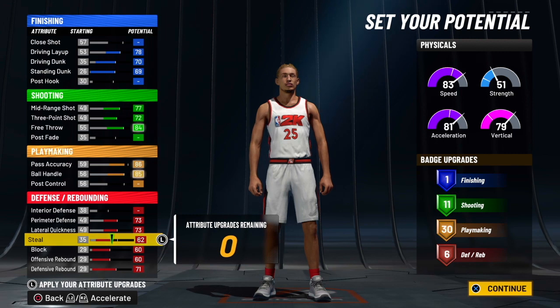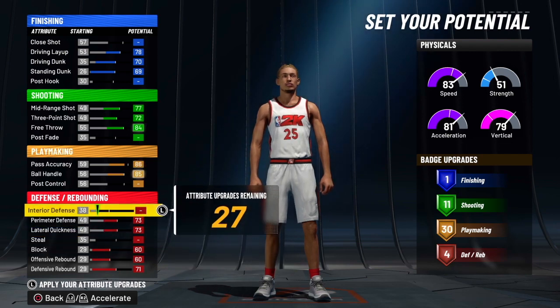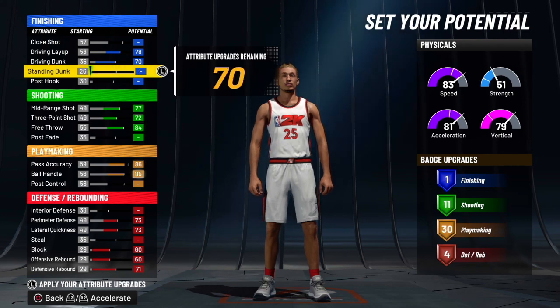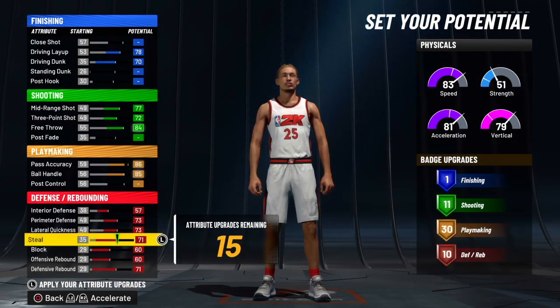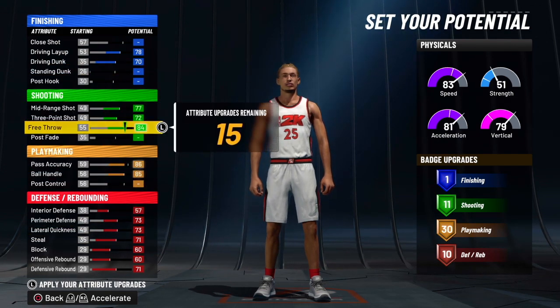Obviously you wanna go to the all playmaking pie chart for the small forward. Do not pick that physical pie chart — I was just trying to see something. I picked the vertical and agility pie chart — don't pick that. Just go with all speed. You wanna be quick. At 6 foot 8, you're gonna be unguardable. It's gonna be insane.